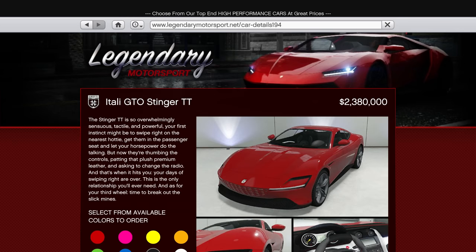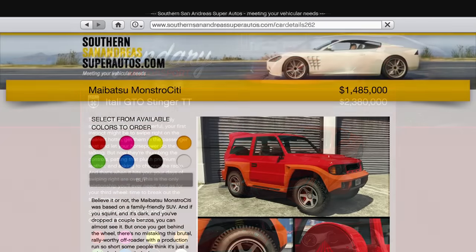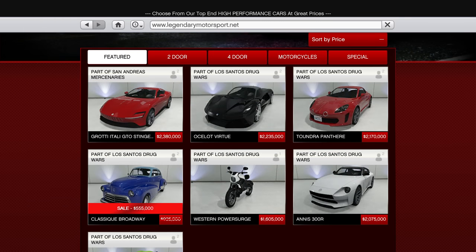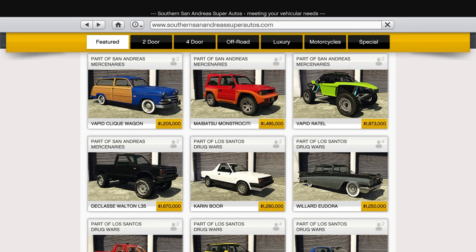With this DLC, the cost of the cars and the HSW upgrade are both sky high. The Stinger TT costs $2.4 million — similar to the Cyclone II — but its HSW upgrade is $1.4 million. After various other upgrades that brings the total cost to over $4 million, which is completely insane. It's also a hidden cost since you can't see the HSW upgrade price until you've already bought the base car. It definitely seems like wanting to have their cake and eat it too.